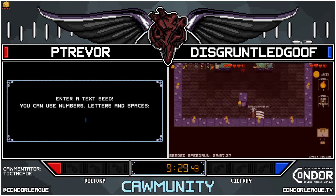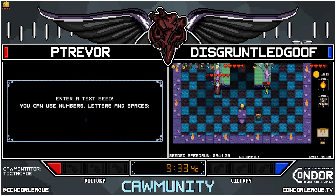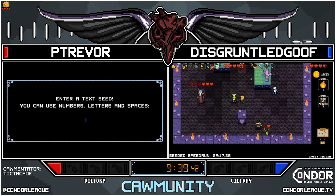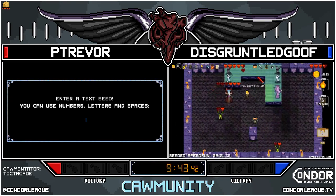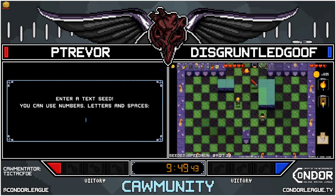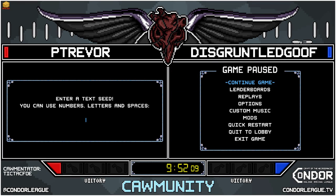Goof just says it's the necrodancer fight — shouldn't have any problems through this fight. Goof is very experienced racing this game, no pressure from their opponent, should be able to take it nice and easy. Two more hits on that necrodancer... one more... there it is! Goof taking the first loot of this match. GG.